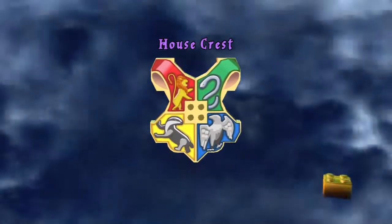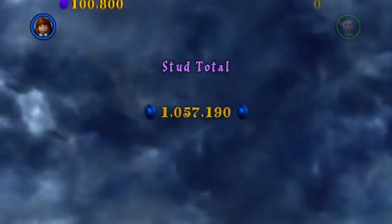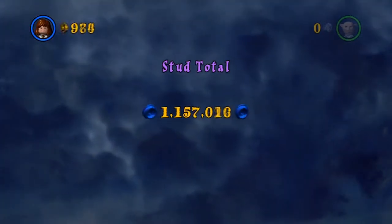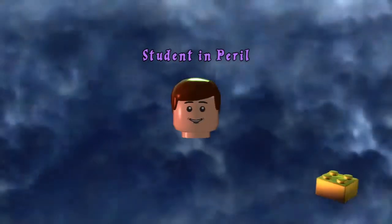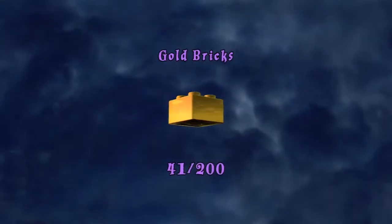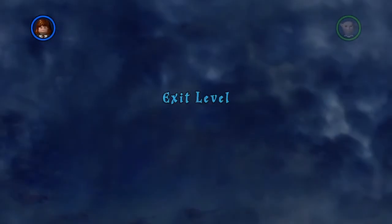We got student in peril as well. We're going to check how many gold bricks we got — yes, of course it's gold bricks. We got 100,000 studs, which is quite good. We got 44 out of 200 gold bricks. See you on the next part.